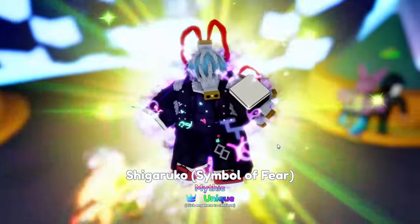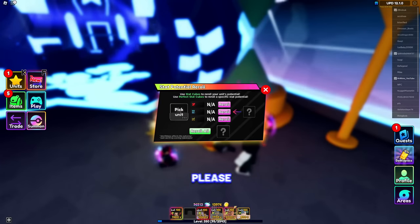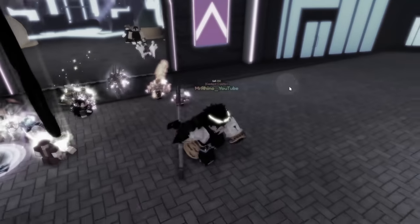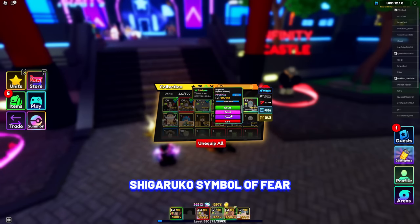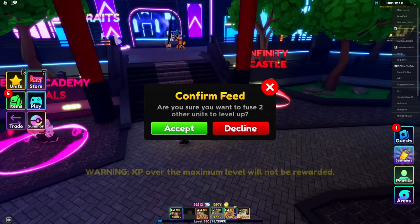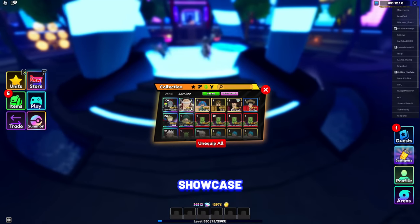Shigaraki Symbol of Fear, let's go! And we got ourselves stat cubes. Let's see now — they stayed the same, they literally stayed the same. They did not move. That is so sad. But anyway, that is our Shigaraki Symbol of Fear. Let's make him level 100. Oh my goodness, that is so nice to see — my unique boomer. Level 100 Shigaraki Symbol of Fear.